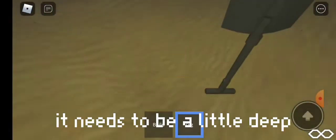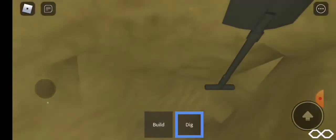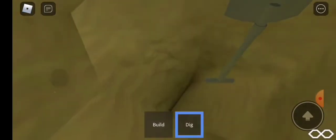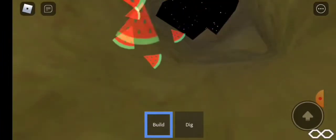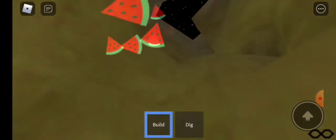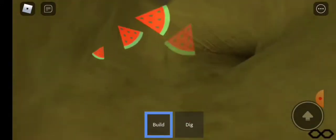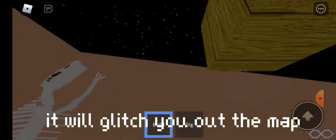First, dig down. It needs to be a little deep. Cover the hole you came from, and do this. It will glitch you out of the map.